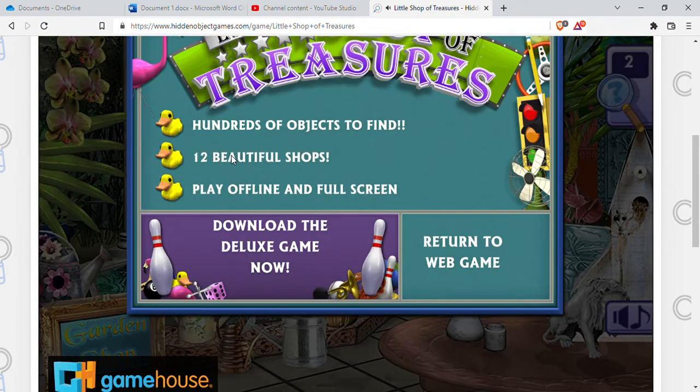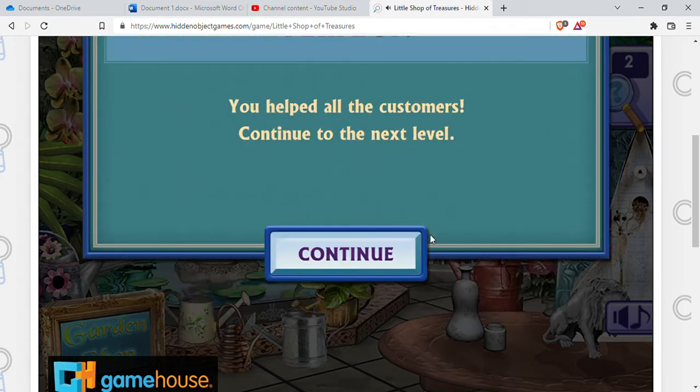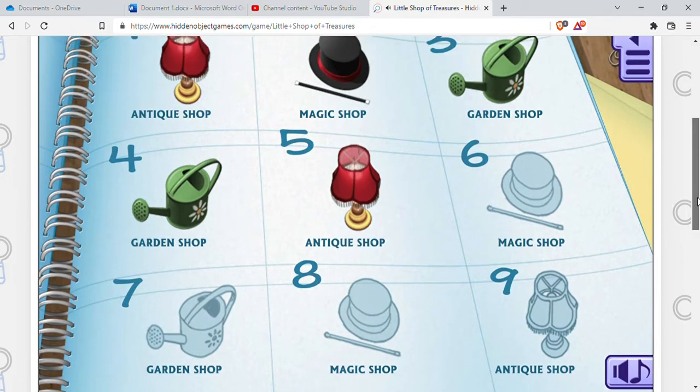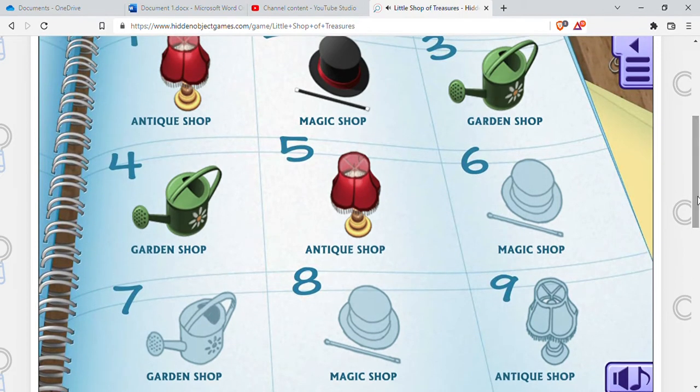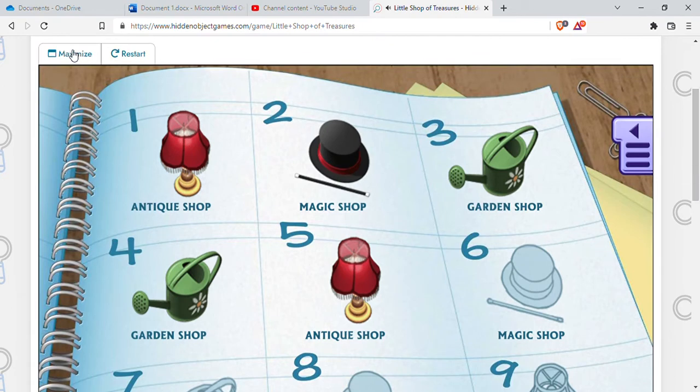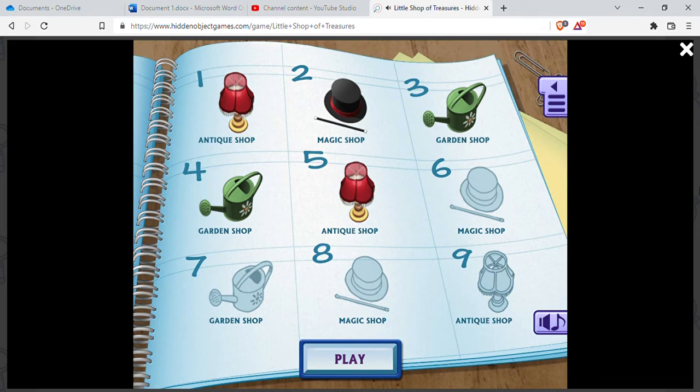This is a pretty cool little website — I'm going to go ahead and end this video. These are just the basic three types of scenes; they just change around what items you're looking for. If you get the full game you'll have more, but you can play for free, which is pretty cool. It does have the ability to maximize. I do a weekly giveaway — I do a Rolex gift card, a retail gift card, which this week will be Dollar General, and then a Visa gift card.